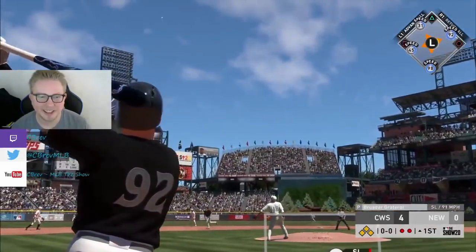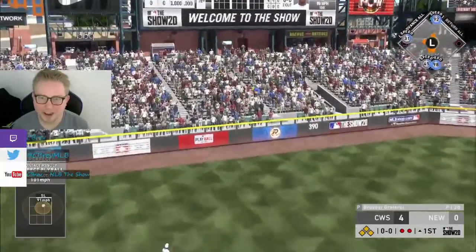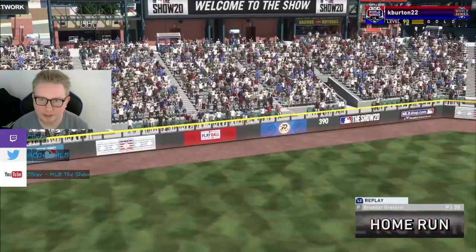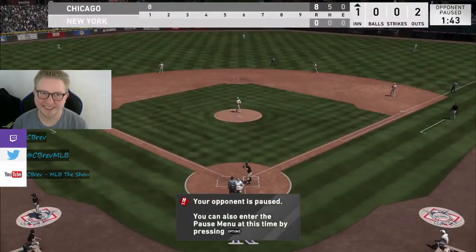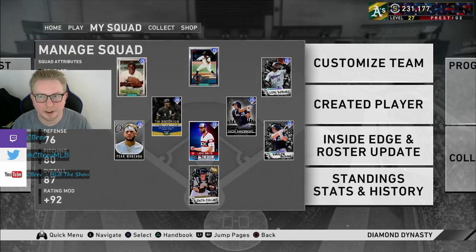Madrigal to left - perfect fly ball. Grand slam for Nick Madrigal! It is 8-0 in the first inning. Holy cow. He's done, I think. Giolito undefeated - complete game shutout, didn't even throw a pitch in his debut. So of course I'm going to play another one for y'all. That last game was insane.